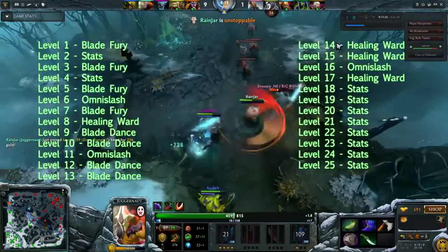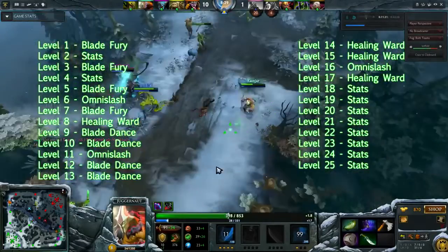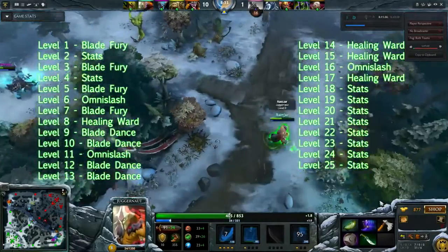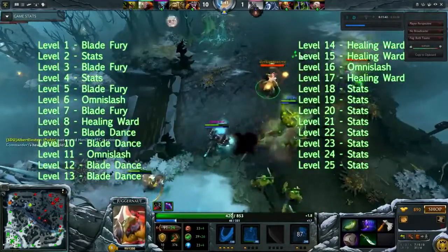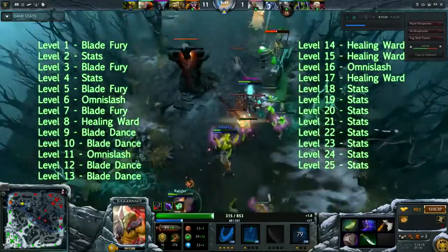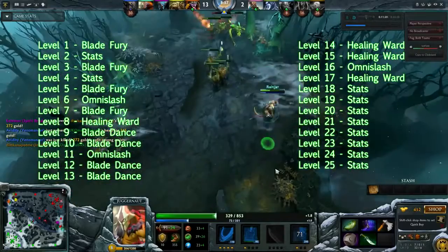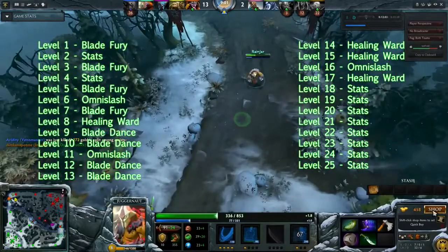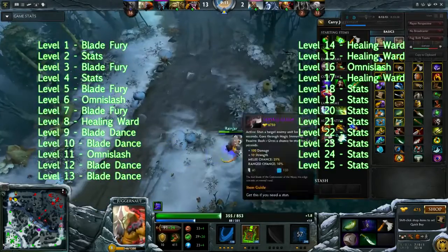Skill-wise on Jug, I see a lot of people taking Blade Dance early and I disagree with this heavily. It makes last-hitting unreliable because you've got a chance to crit — if you're wanting to hit a creep down so it goes into last-hit range for your next auto attack, you may crit and lose it. Personally I like taking Blade Fury at levels 1, 3, 5, and 7, with Healing Ward at 8, 14, 15, and 17 — sometimes swapping it onto level 5 if your lane needs survivability.